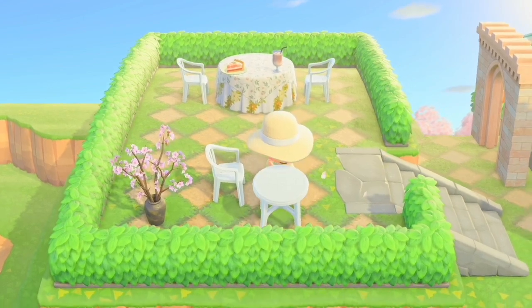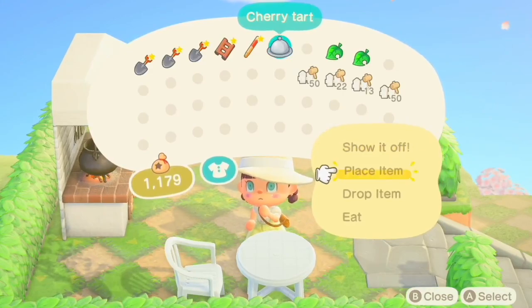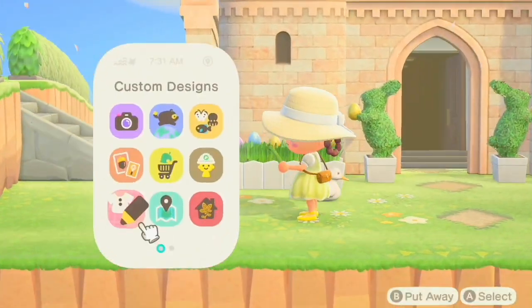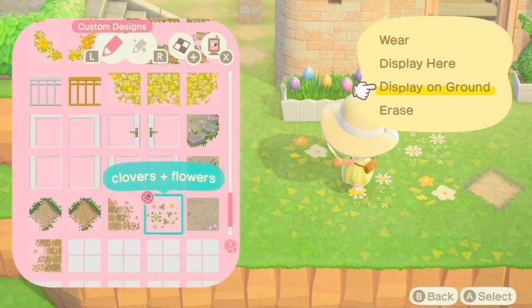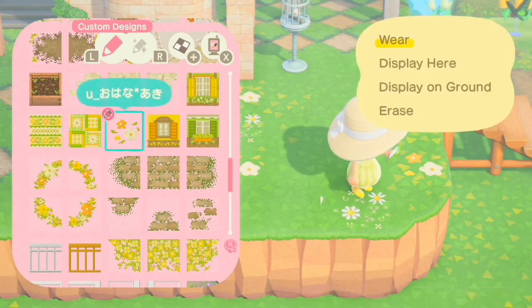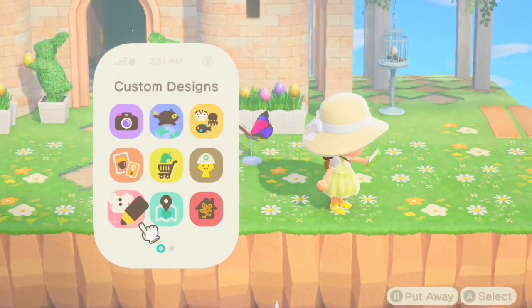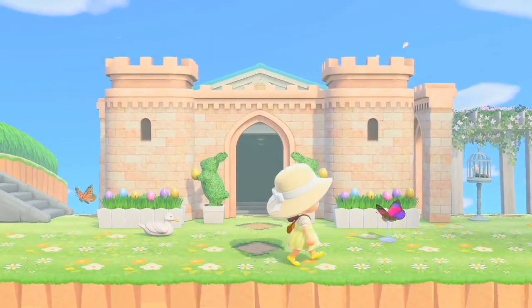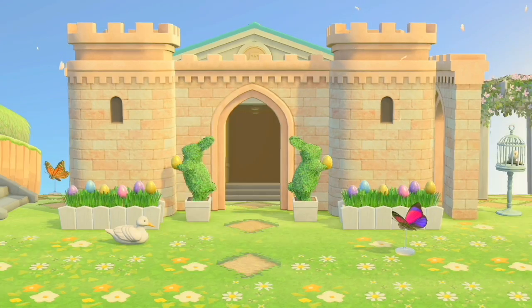I also added a bunch of things off camera, like butterfly models, and I added a little stovetop area where you can cook up on the rooftop. Then I placed down a bunch of random flower customs and filled the area as much as I could. I do want to actually add more real flowers eventually, because I ended up adding more custom design flowers and didn't add any actual flowers, but that will happen.